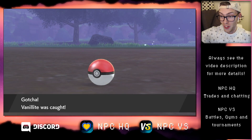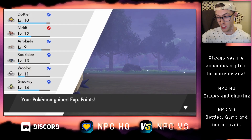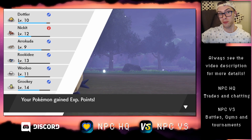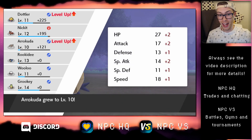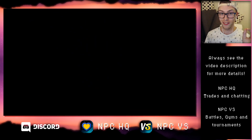Whoa! Okay, Vanillite has got Harden and it's going to use it a lot, and then it's got Icy Wind. It's actually a challenging Pokémon to capture. You can see my team here — half of my team has fainted, so I would catch Vanillite with caution.